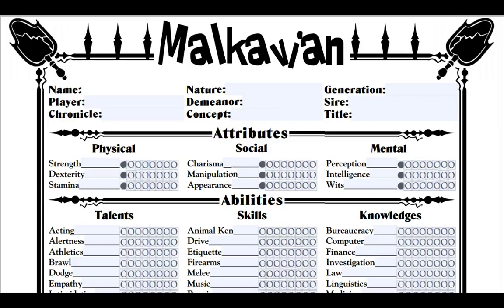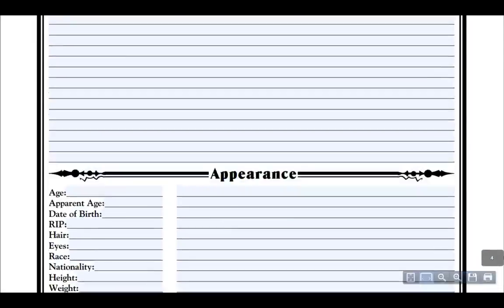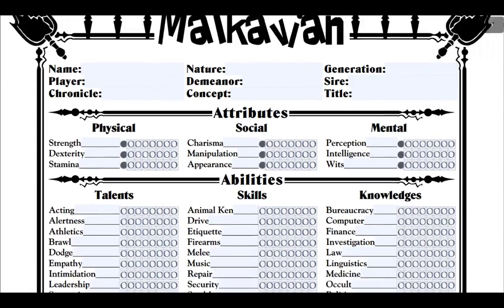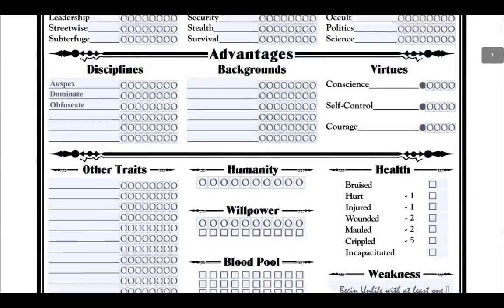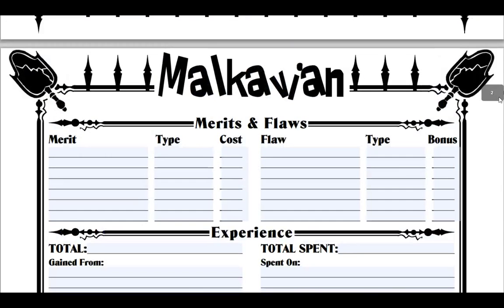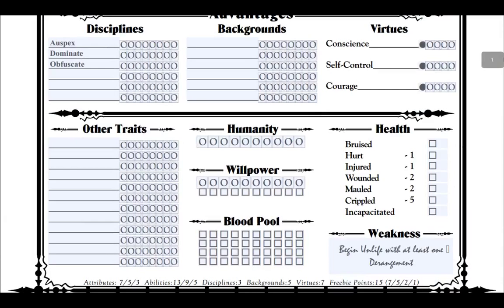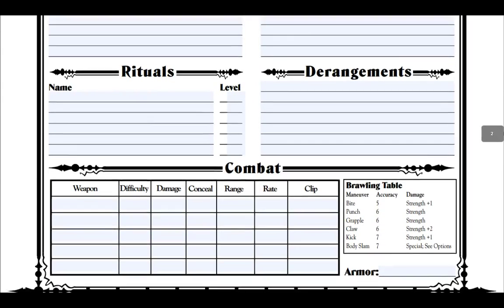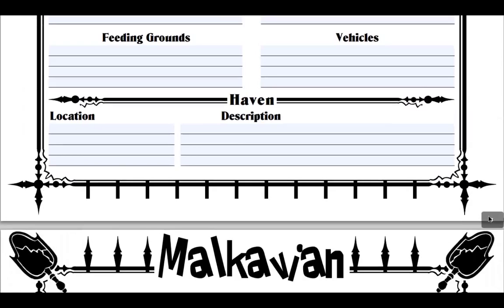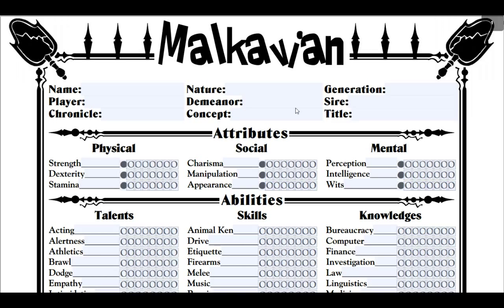I would like to note this version is the four-page version. I am only going to do this once — every other vampire from here on will be the single page, which is the first page. As you can see with the other ones, they go into a lot more detail. Merits and Flaws will actually be on that page for the other ones. This is a lot more information, but for the most part it's not really required — not for base creation.